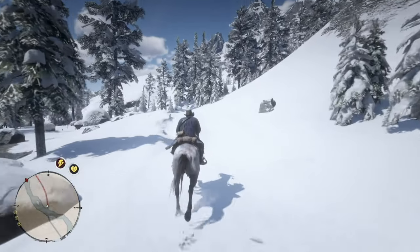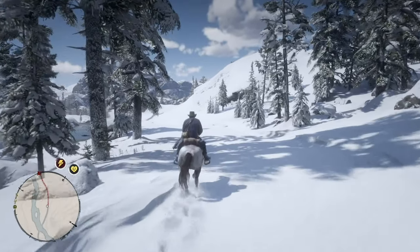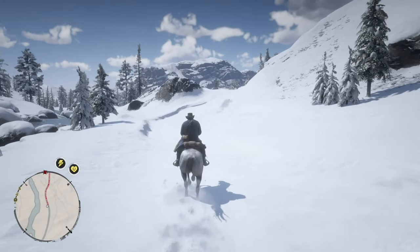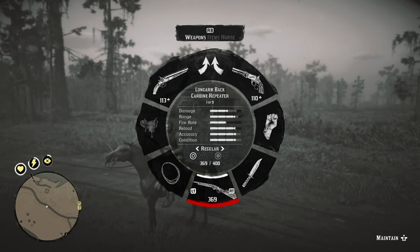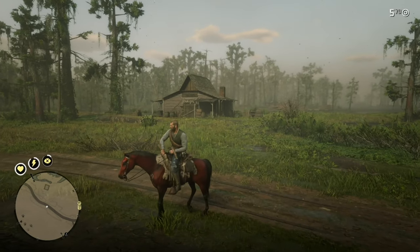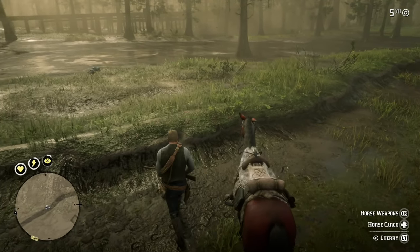Now, easy enough to tell you that's what you need to do. Now I'm going to show you how to do it. The first thing you're going to need to do is get some big game meat. Alligators, cougars, panthers, bears, wolves all contain big game meat. The easiest big game to get — use a semi-automatic shotgun or any shotgun with a slug and go hunt an alligator.